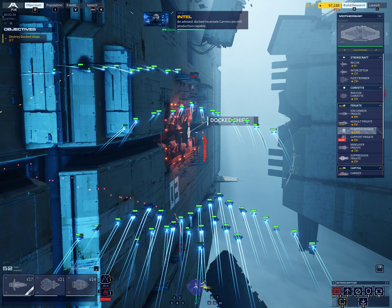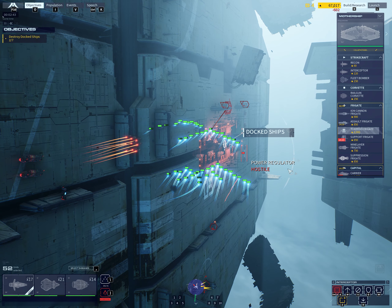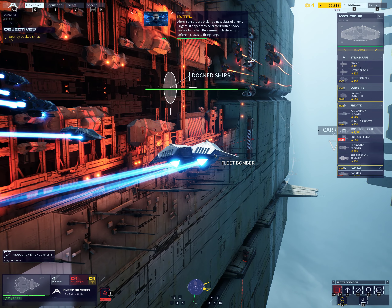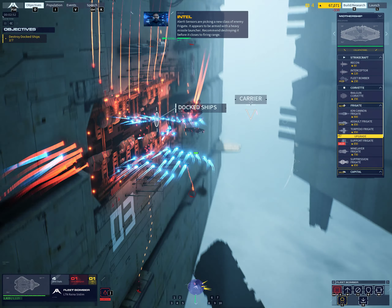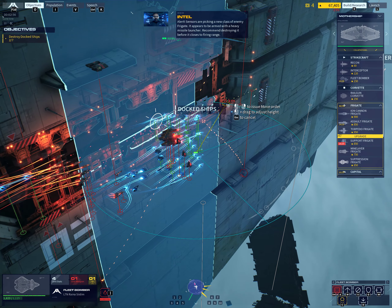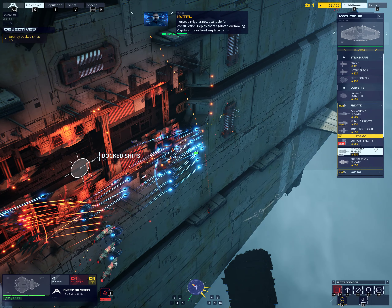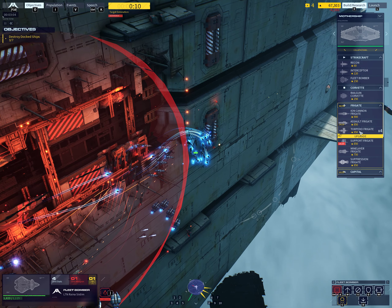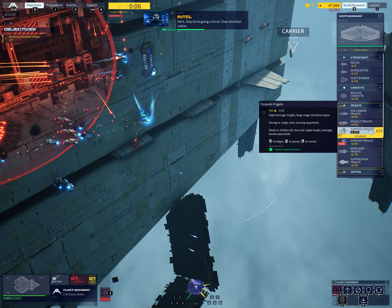Destroy the transports to stop their fighters from retreating for repairs. Be advised: docked incarnate carriers are still production capable. Expect enemy reinforcements from these locations. Sensors are picking up a new class of enemy frigate — it appears to be armed with a heavy missile launcher. Recommend destroying it before it closes to firing range. Alert — ship dock going critical. Clear the blast radius.